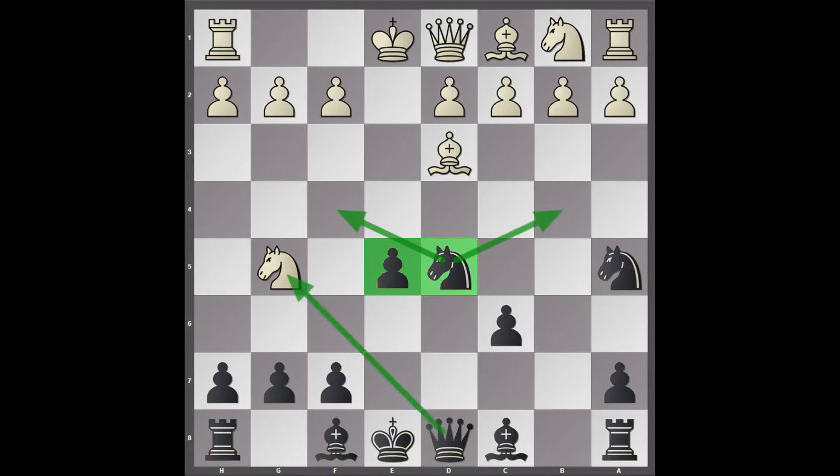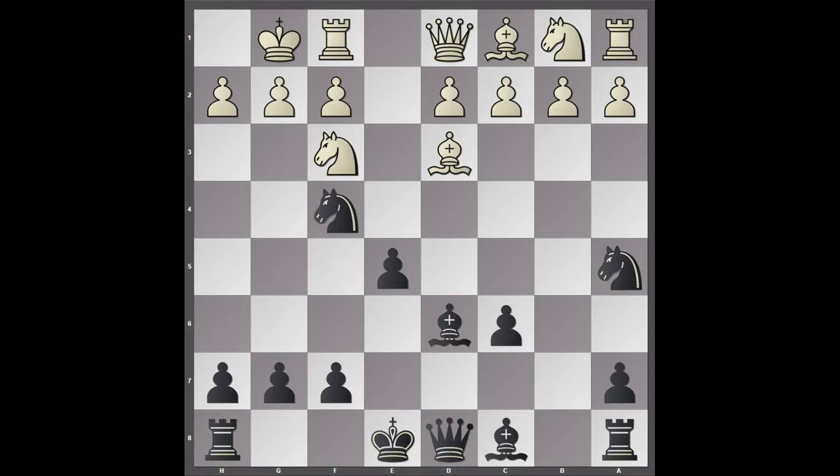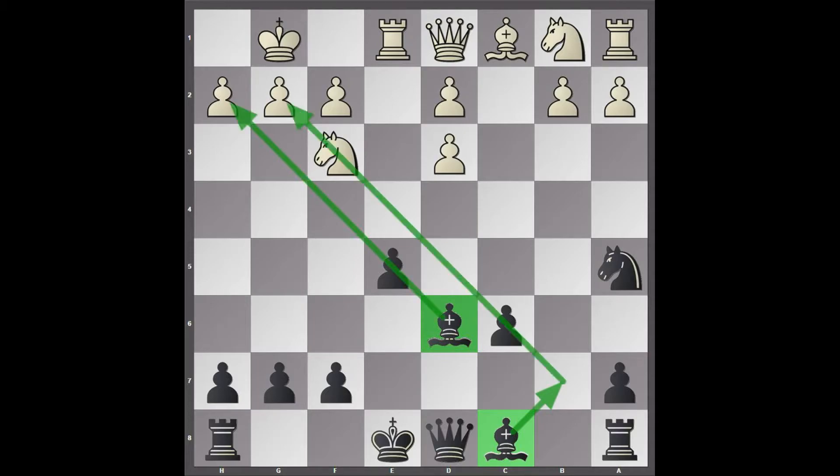After Knight D5, the Queen attacks the Knight, so black gains a tempo. Knight F3, Bishop D6, castles, Knight F4 — a strong post for the Knight. It threatens to get the Bishop and double white's pawns, but it is such a strong Knight and the Bishop doesn't really have anywhere to go. So Stockfish just allows this. Rook to E1, Knight takes D3, C takes D3, and keep in mind that we now have a minor piece imbalance.